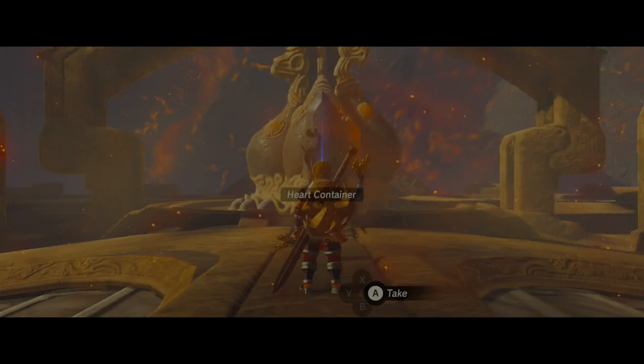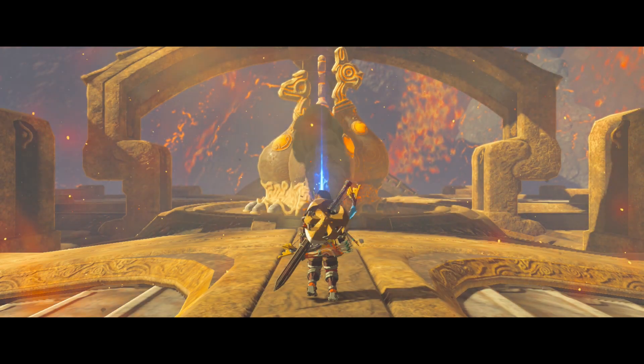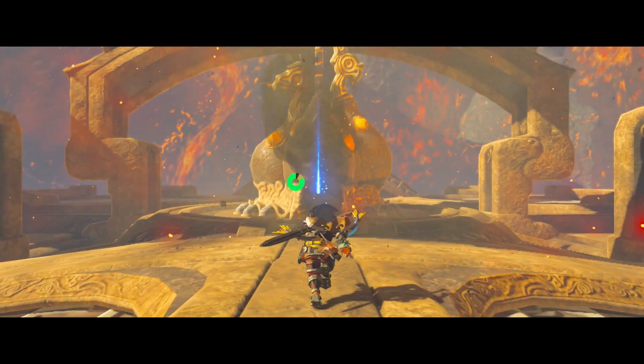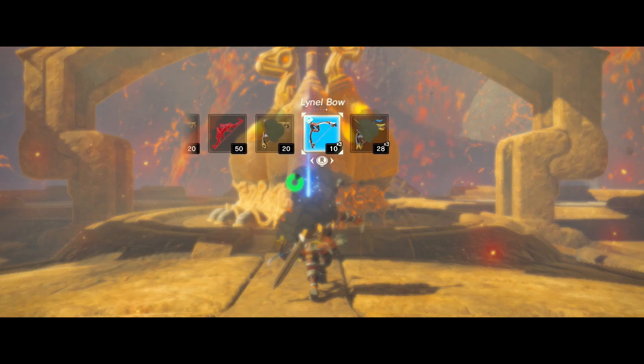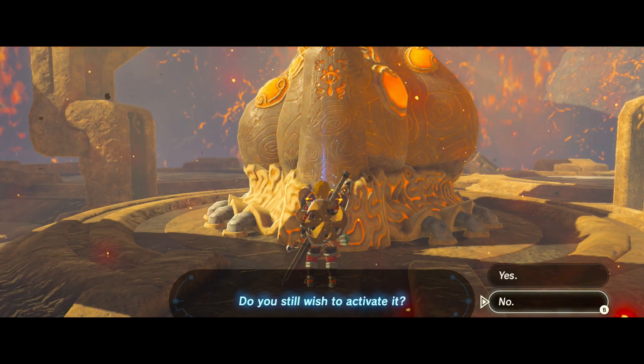The speedrunning strats for the Blight fight are basically a one-shot. You use Stasis+ and then a very heavily modified bow to literally beam this guy out of existence. I wasn't able to show this off in this more casual run-through, but this is how speedrunners essentially handle Fireblight Ganon.